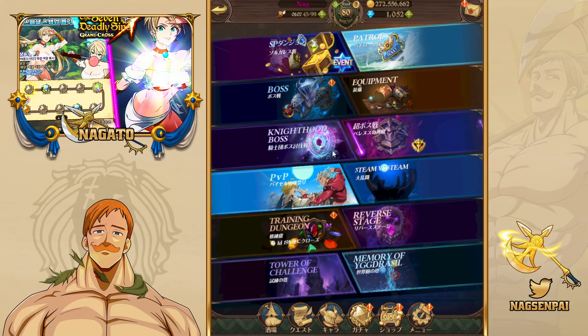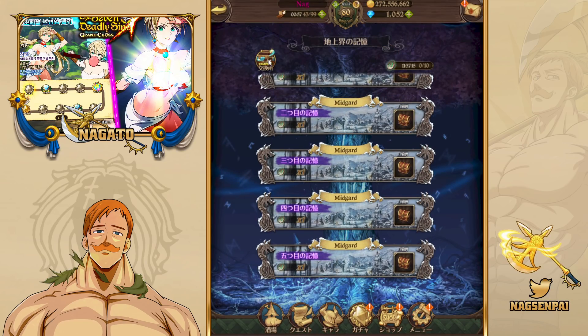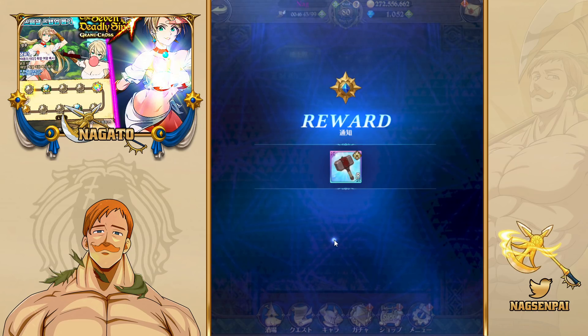This is the mission — Memory of Igor. You beat it once, it's easy. You can use skip tickets and you get the mission. Also, you get this currency from beating it. Global players haven't had this yet because Ragnarok hasn't released, but it's also a way of getting some of these items.